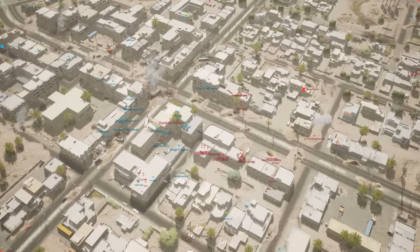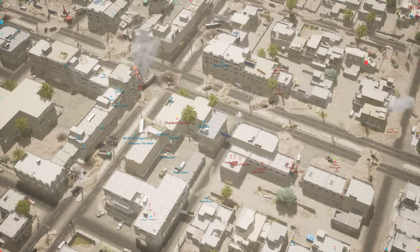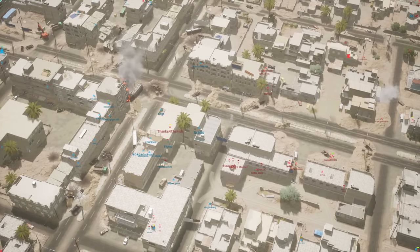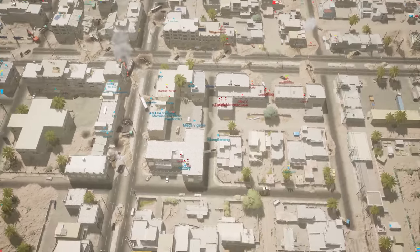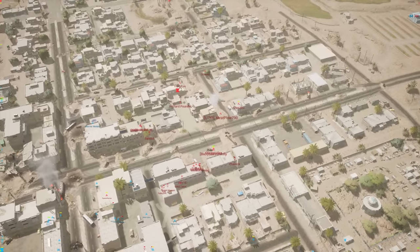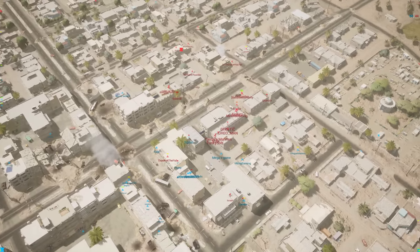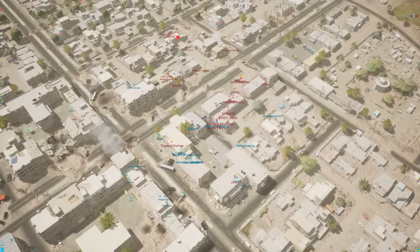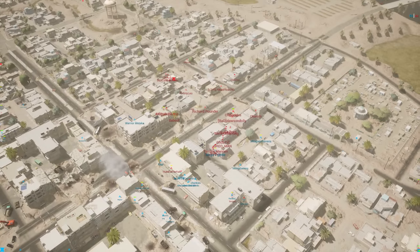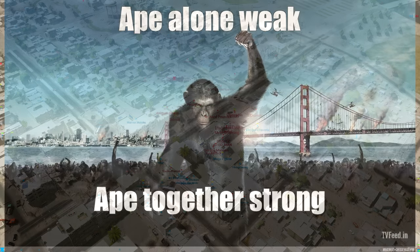If things have panned out well and your team is capping midpoint, in an ideal world you want one full squad to stay on mid to act as defense with a rally and hab set close nearby, and a second squad to back them up with a hab off point but as close as it can be. There are a few reasons why I call for two squads on defense. Firstly, two squads are harder to attack and overrun than one — ape strong together.